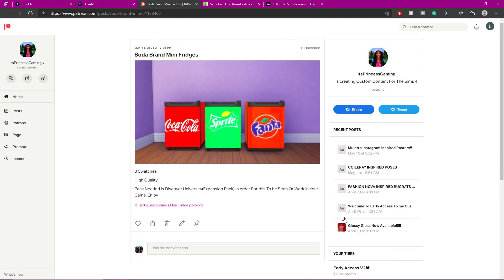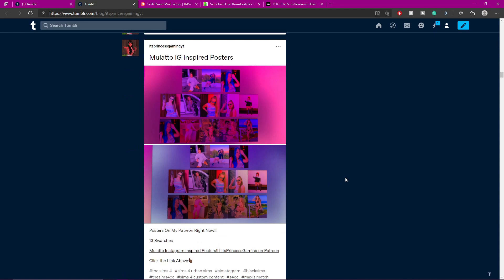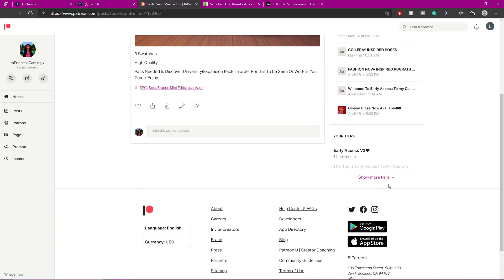So this is the soda brand — I just looked up mini fridges and decided to do soda brands. I also did some Mulatto IG-inspired posters where I went on her Instagram and took a bunch of pictures and put them into posters.